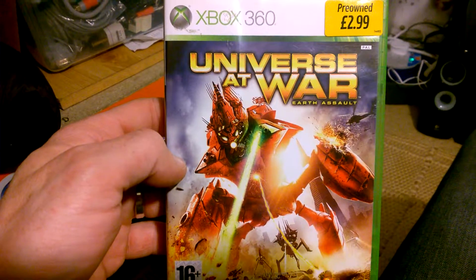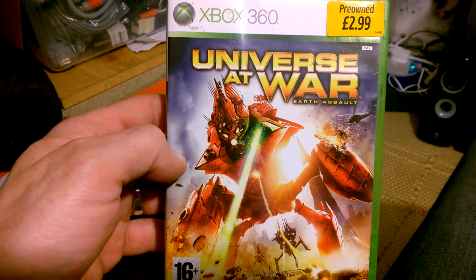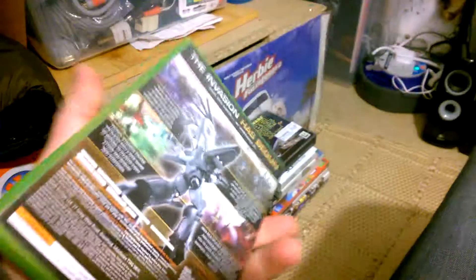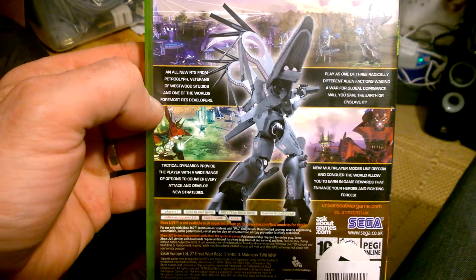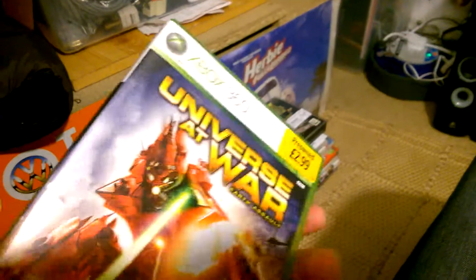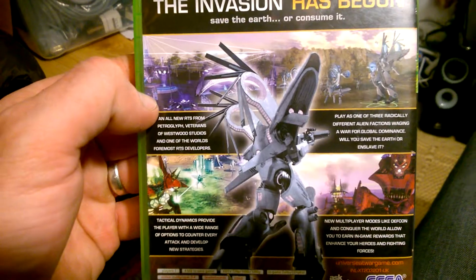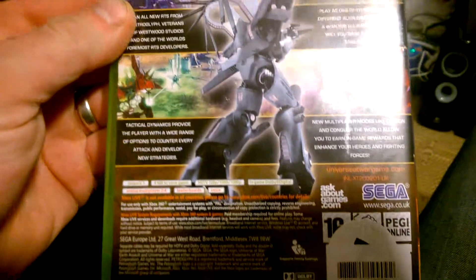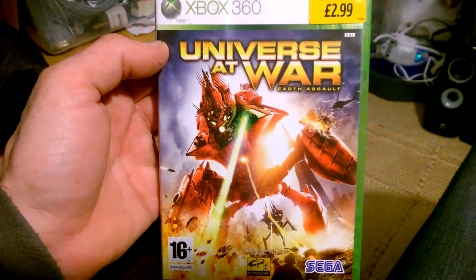It's Friday the 14th of March and these are my latest gaming pickups. The first one's Universe at War Earth Assault for the Xbox 360, and this was from Game for £2.99. It's published by Sega and it's a tactical real-time strategy game. I had a quick play of this — the training kind of put me off, but then I played the first mission and it wasn't an awful lot like the training, so that was good. I did enjoy it; quite unusual, not seen that one before.